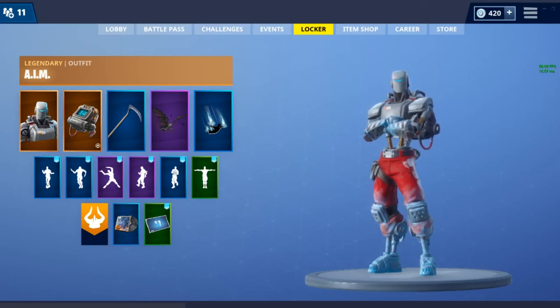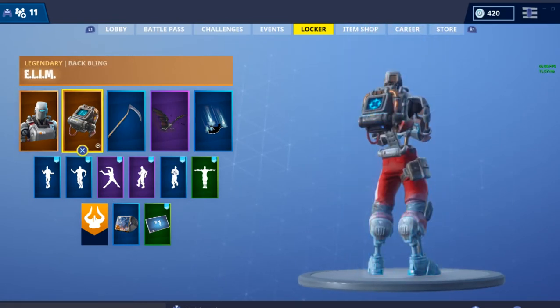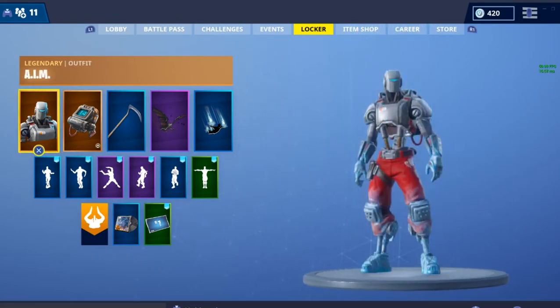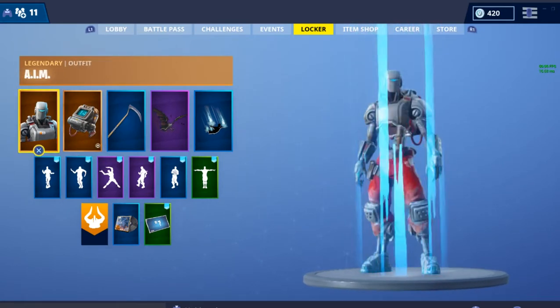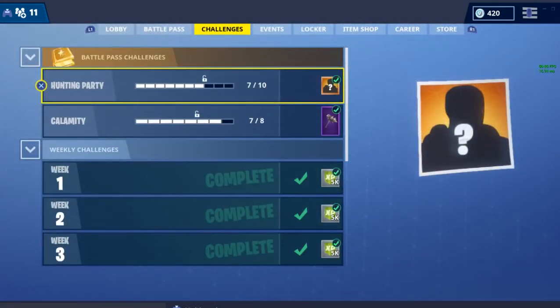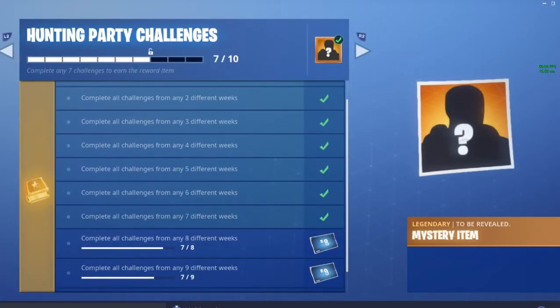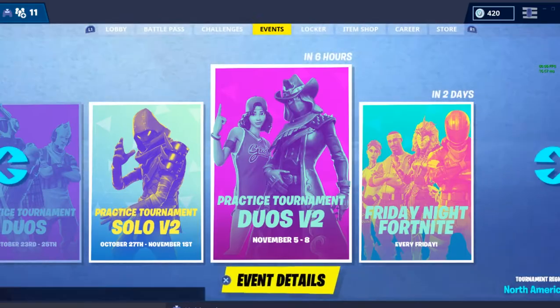What's going on guys, it's Aiden back here with another video. Today we're going to be talking about Fortnite, obviously, because that's all I play. We're going to be talking about the new AIM skin and ELIM Back Bling. These two just dropped today from the Hunting Party challenges — you'd have to have completed seven of the weekly challenges in order to get them.